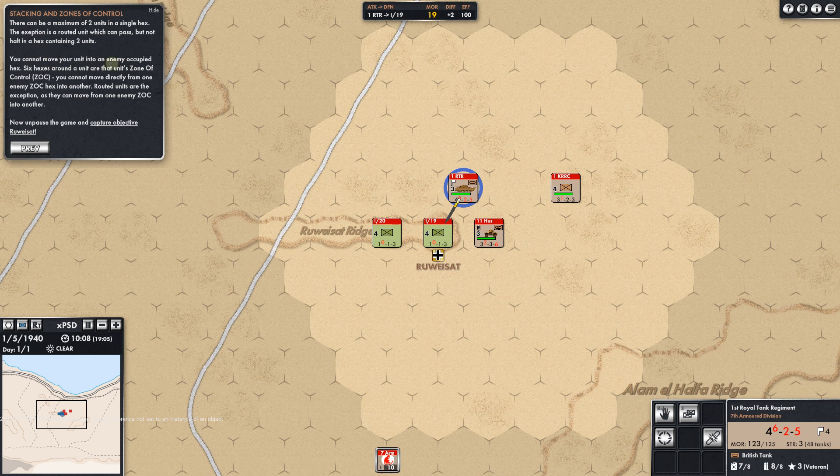Stacking and zones of control — there are six hexes around each unit that form its zone of control. You cannot move directly from one enemy zone of control hex into another. Routed units are the exception as they can move freely from one enemy zone of control into another.